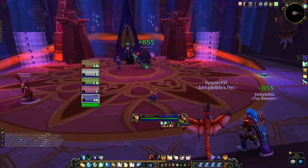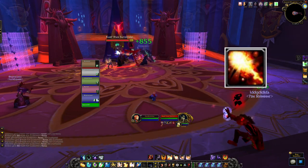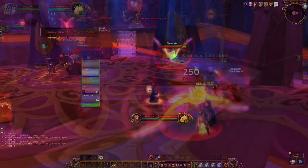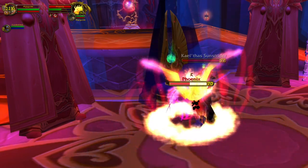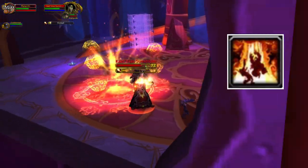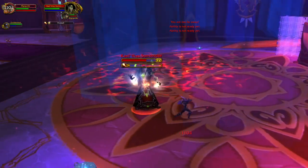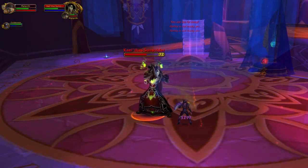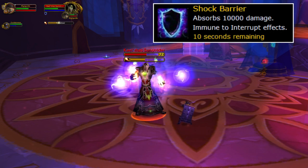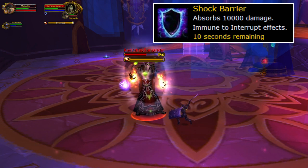During the Kael'thas Sunstrider fight there are a lot of different mechanics to look out for. Make sure to always interrupt Fireball — you can also spell reflect this as a warrior. A bit into the fight a Phoenix might spawn, which will chase one of your party members and do Hellfire. If you stand in the Hellfire you take 2000 damage every second. The first important spell to watch for is Flamestrike — a 5-second cast that will explode for a lot of damage. If you stand in this on Heroic Mode as a non-tank, you will most likely get one-shot. The next spell is Pyroblast — when he casts Pyroblast, he also uses Shock Barrier, which absorbs a lot of damage and makes him immune to interrupt. The only way to interrupt him is to take down his shield and then interrupt him right away.